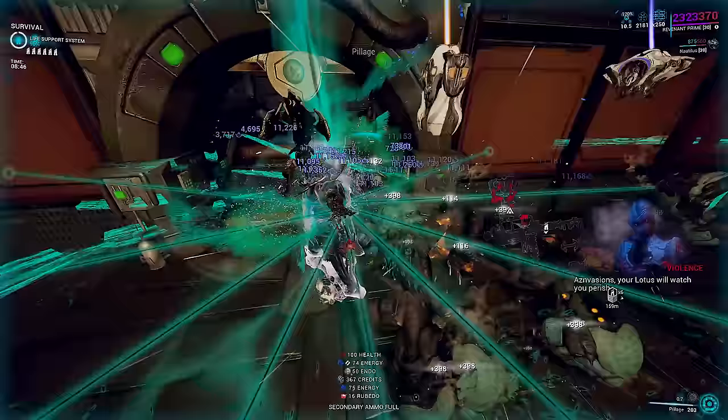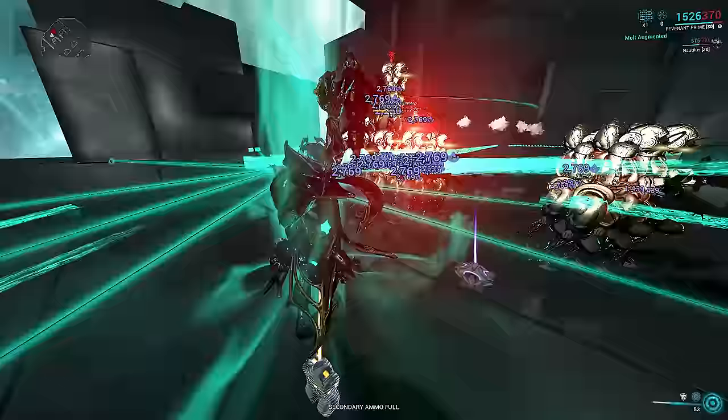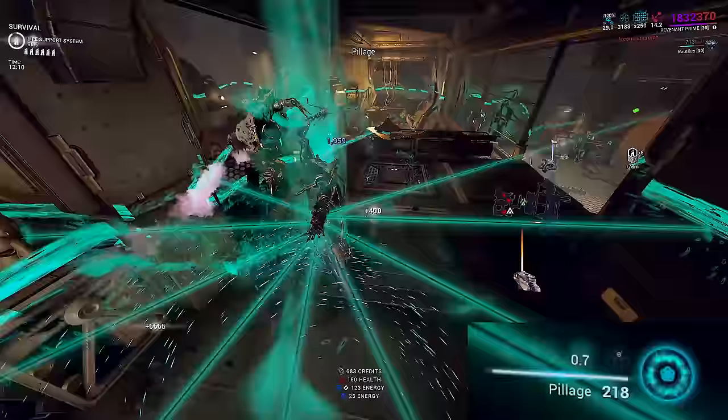Strength increases damage per second, which can be doubled by holding down mouse one at the cost of double the energy drain. Beams adapt to the enemies they hit after a moment, allowing you to always deal bonus damage against enemy health types. Perhaps the most interesting feature of Danse Macabre is it locking out all other abilities while active, except the third ability slot.